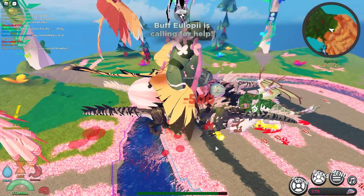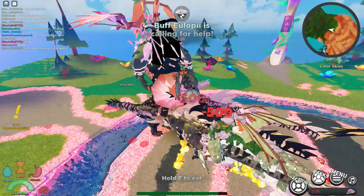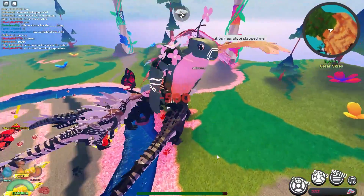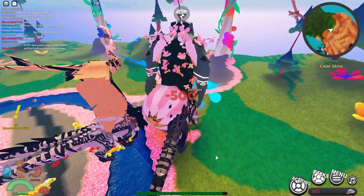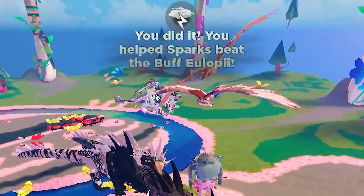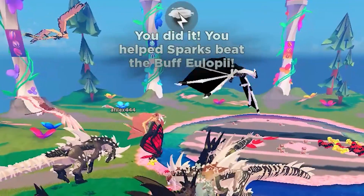It's calling for help — more little minions. There's blood everywhere. Let's murder it, come on! It doesn't stand a chance. Calling for help — I think she's running away. Oh, she's gone. She just poofed out of existence. 'You did it! You helped Sparks beat the buff.' L.O.P. So that was that.